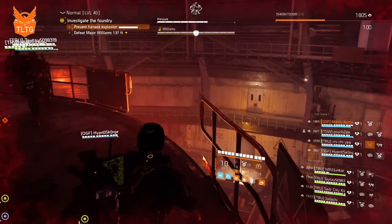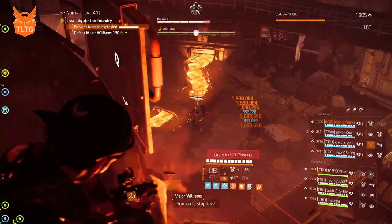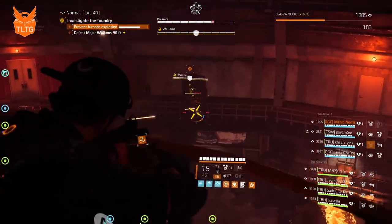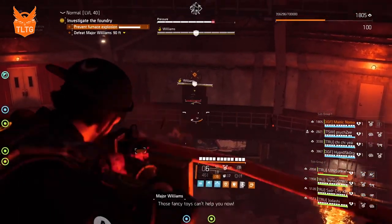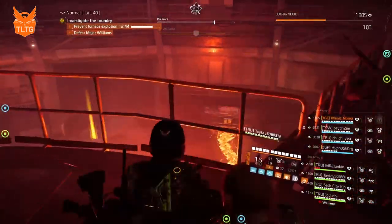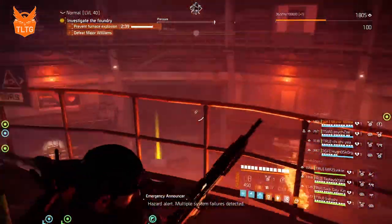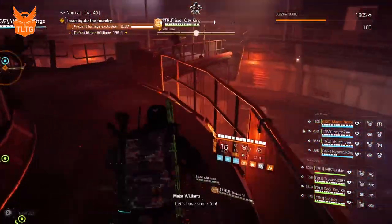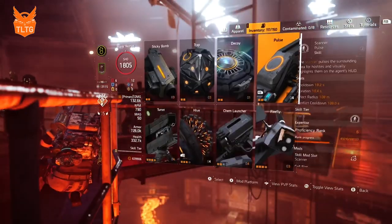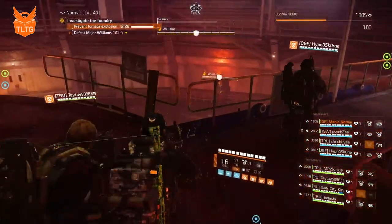Now that the boss is on the second turret, we move around the tower to the second turret to help take him off. Once he's off the turret, we continue to circle, shoot, and control adds on the floor. At this point we switch from our scanner pulse to our decoy skill — this will help us as we run to a color console at the end to press the button.